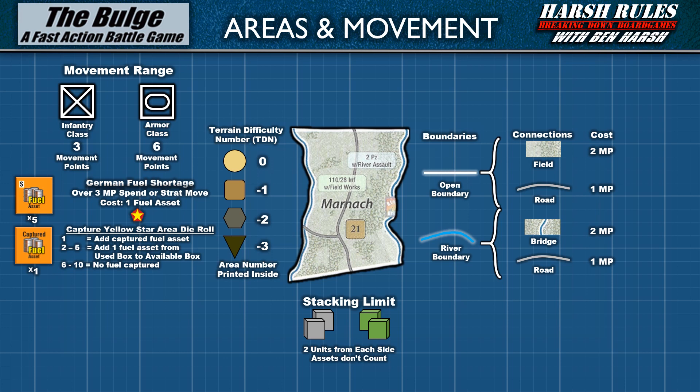Once the captured fuel asset is gained, die results of 1 get the same result as 2 through 5. On a die result of 6 through 10, no fuel is captured. These are the basic movement allowances per unit and the basic costs under normal conditions for moving from area to area.